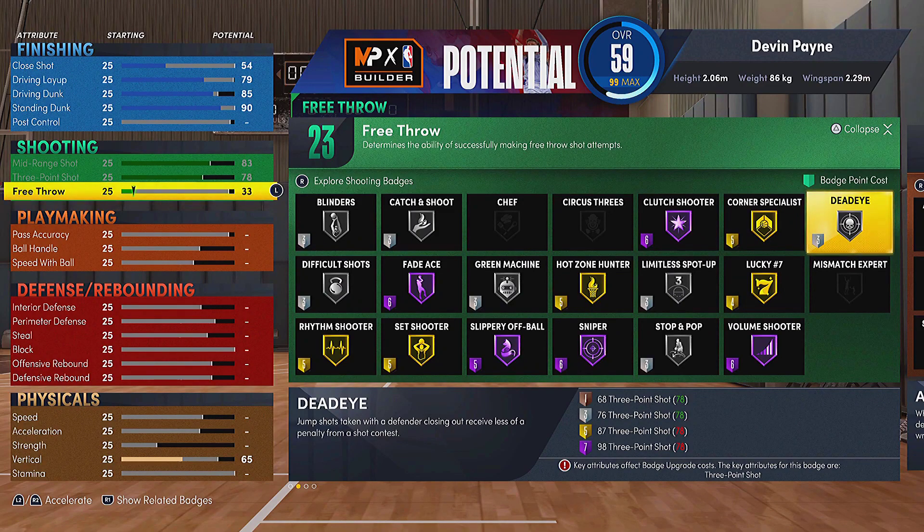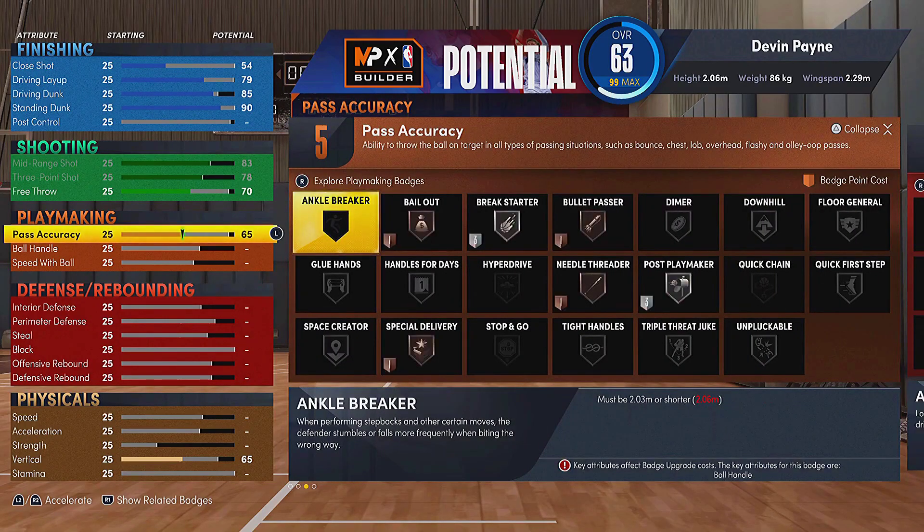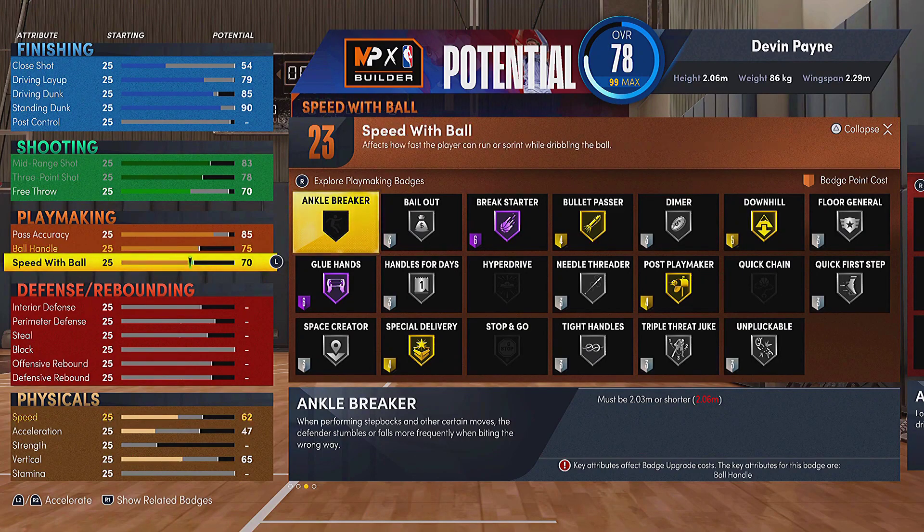For the free throw, you want to go to about 70-ish — I'll have to adjust that a little bit. For pass accuracy, go to 85 to get gold bullet passer. For ball handling speed, max it out but then drop ball handle by one — with 75 you can still get pro-3 behind the back, pro-2 crossover, Dame, and LeBron. Make sure to do that. Then for speed boost, only go to 70 exactly just to save those points.